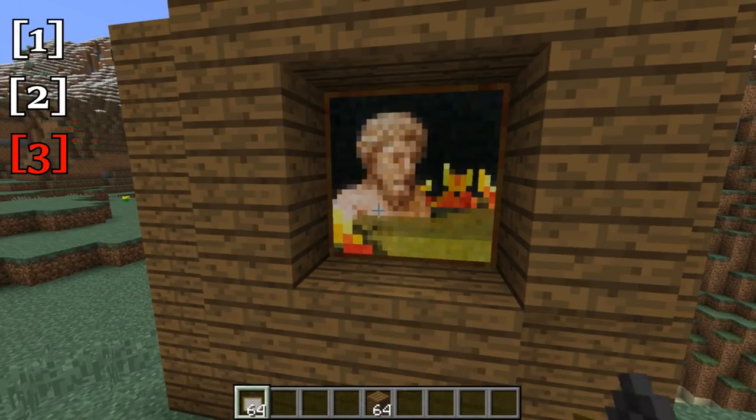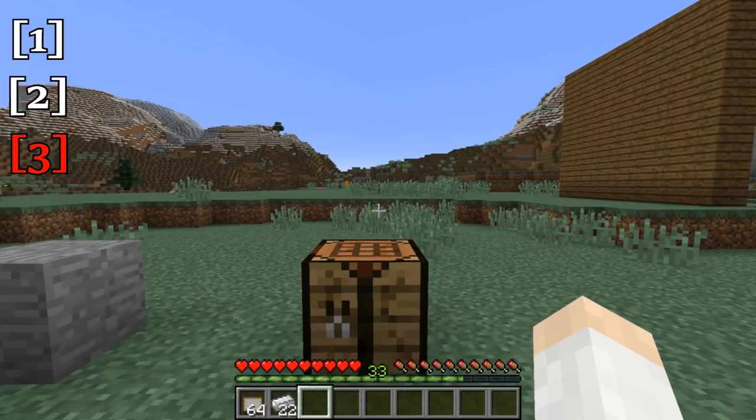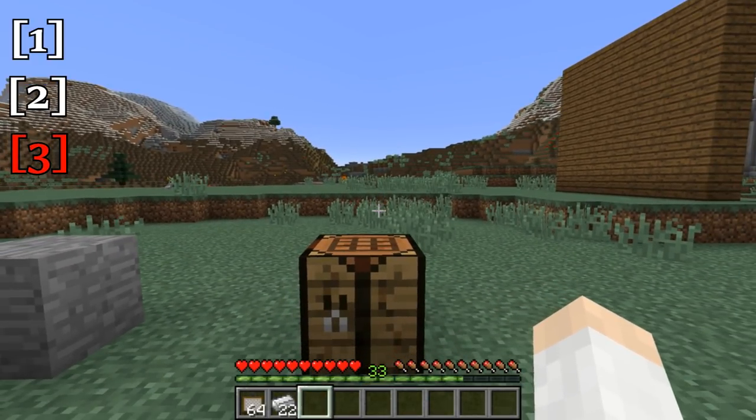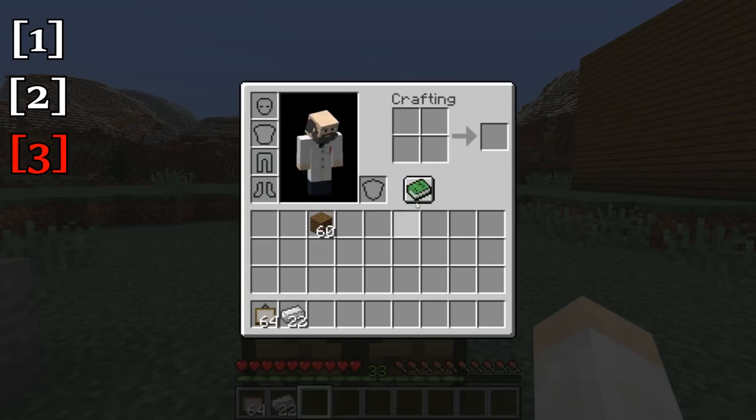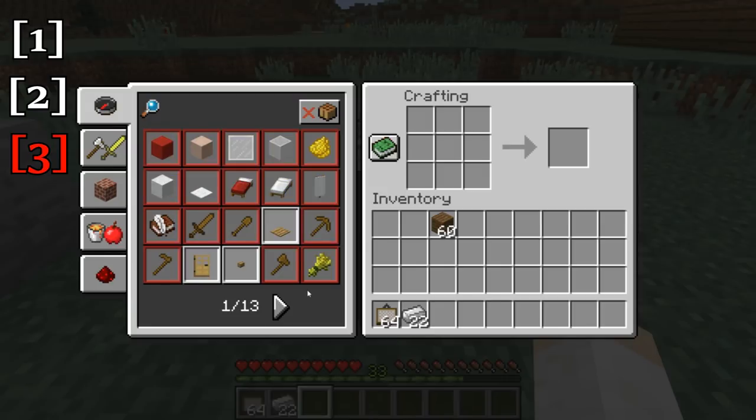This next change is probably one of the most significant changes to the game in Minecraft history — the addition of a recipe book to the vanilla game. So let me go ahead and click on this. I'll go into the crafting table and click on it, and you'll see that a whole new interface here pops up. Now there's a lot to this, so let me explain. I'll start on the left side and work my way over.